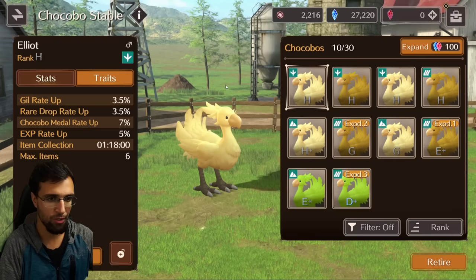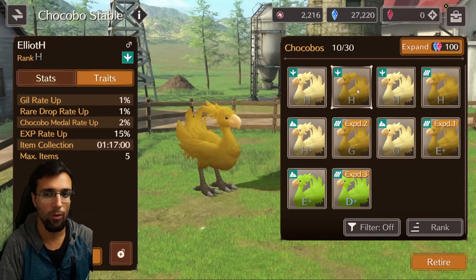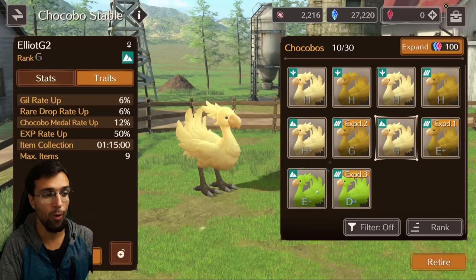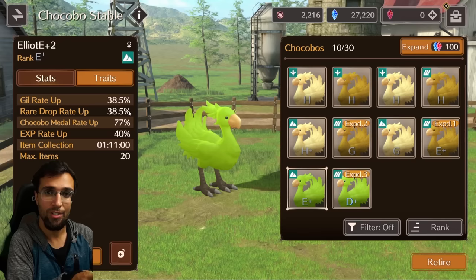For my personal progression, I started in the grassland Midgar area with H Chocobos. If I were to redo it, I'd roll some of the Chocobos that cost 50 or 100 instead of the five-medal ones. Early game, you want somewhat decent rare drop rate and Chocobo metal rate — it's more important how fast a Chocobo collects and the rare drop rate so you can get out of those areas at 75 as soon as possible. For mountain areas, having one E+ made a huge difference alongside an H+ and a G, and I put all my Chocobo boosters there to get out quicker.